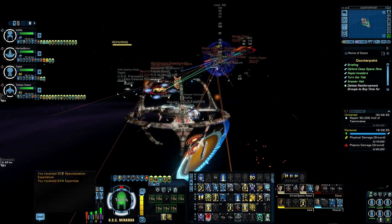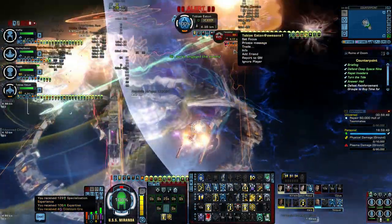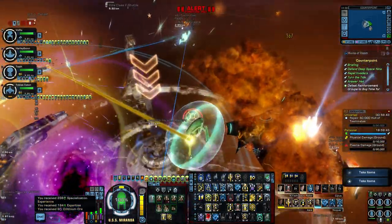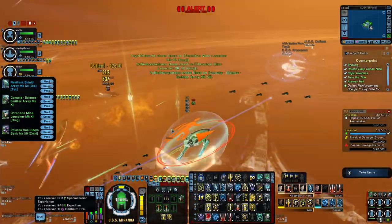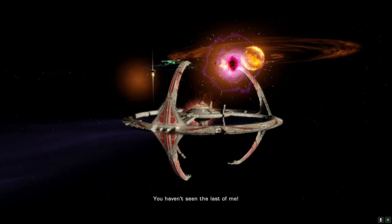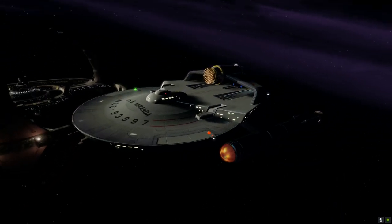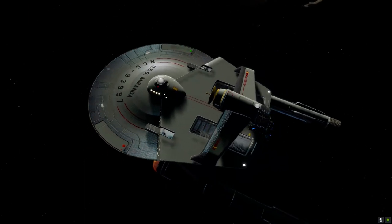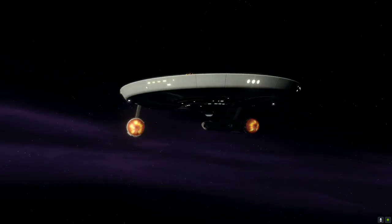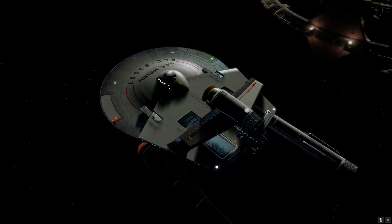Here we go, this looks to be the last leg - let's sort these reinforcements out. Well, wasn't that cool! I really did enjoy that - she really did give a good account of herself. I hope you got a rough idea of how maneuverable she is and what you can actually do with this ship. Just before we go I'll walk back to Earth Spacedock and we'll have a quick look at a new trait which I've used today and I think you'll find really useful.